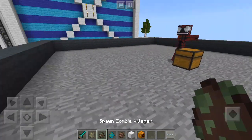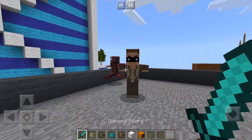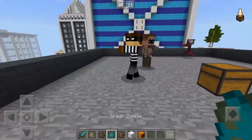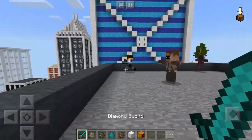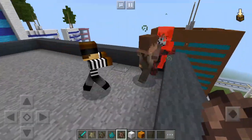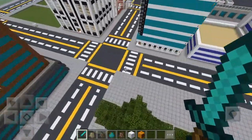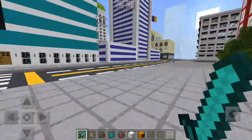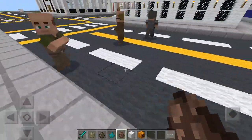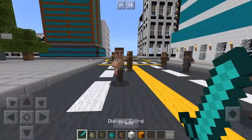The next mob is a zombie villager, but this is a citizen that's become a criminal. Then we've got a zombie that's a thug, and if we spawn a villager it will spawn a citizen. Of course the hostile mobs will just go after them. Let's go down on the ground in this city and try spawning some citizens around here, as you can see — there are a bunch of different ones.